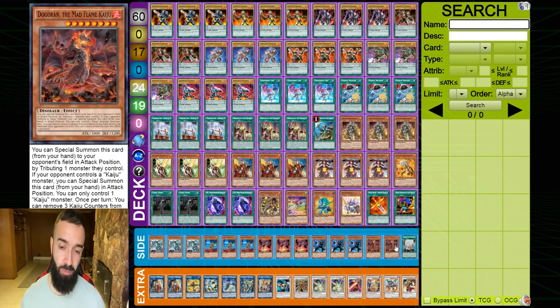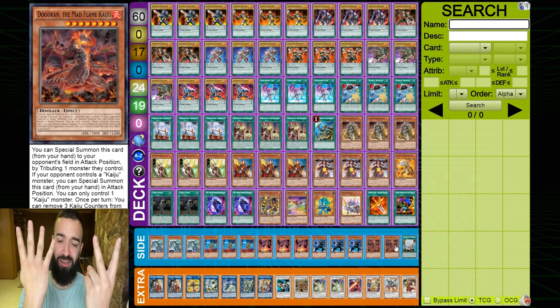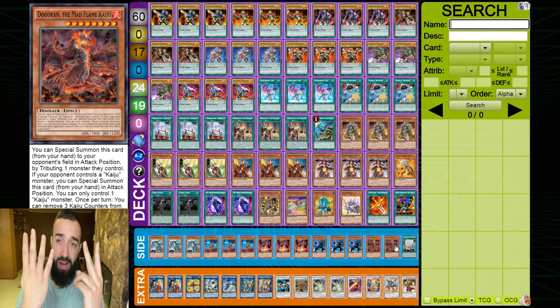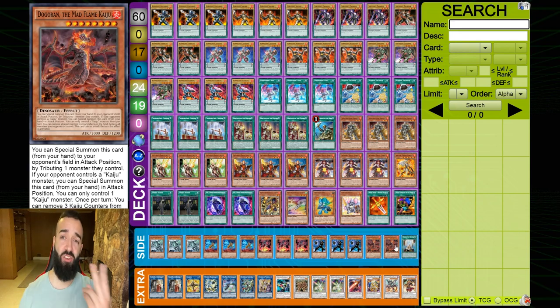Now for the kaijus — if you look at the meta, infernobles end on Smoke Grenade and three interruptions: Herald, Charles, and Savage Dragon. If you hard draw two kaijus and four ignites, your opponent's going to get rid of one kaiju. Say he gets rid of one ignite — now you have three ignites and two kaijus. You activate one kaiju to destroy Charles, then tribute summon the second kaiju and attack it into the Herald. Now all they have is a Savage Dragon.